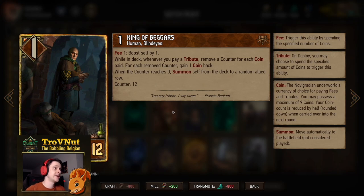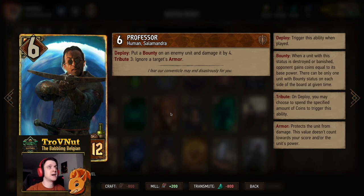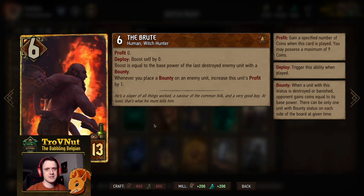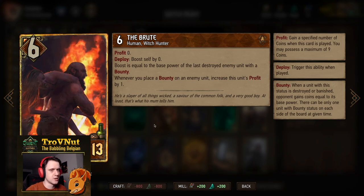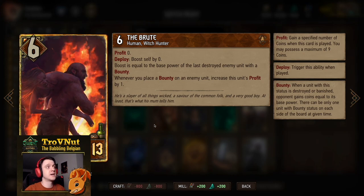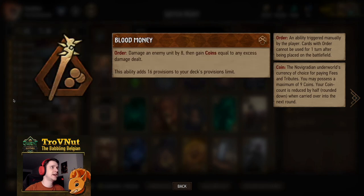Next, the Professor — six power for 12 provisions. On deploy you put a bounty on an enemy unit and damage it by four, gaining those coins back if you kill it. His tribute ability lets you ignore the target's armor. Usually you don't want to spend coins on that, except maybe against Skellige or Dwarves. And finally, definitely the most powerful card: the Brute. Six power for 13 provisions. He boosts himself by the base power of the last destroyed enemy unit with a bounty, and whenever you place a bounty his profit increases by one.